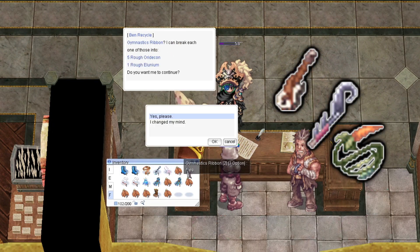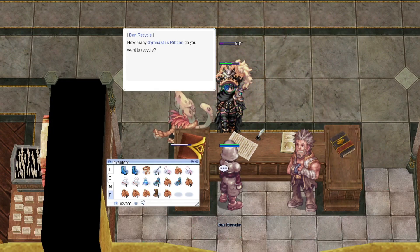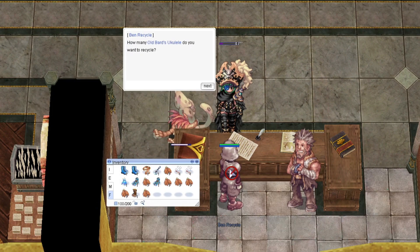Some of the more notable items you can recycle are Battlehook, Carrot Whip, and Bass Guitar, which all drop from monsters inside Gafenya Dungeon. If you have some extra cart space, you can pile some of these up while farming to make some Eridicon and squeeze out a little extra zenny for your time.